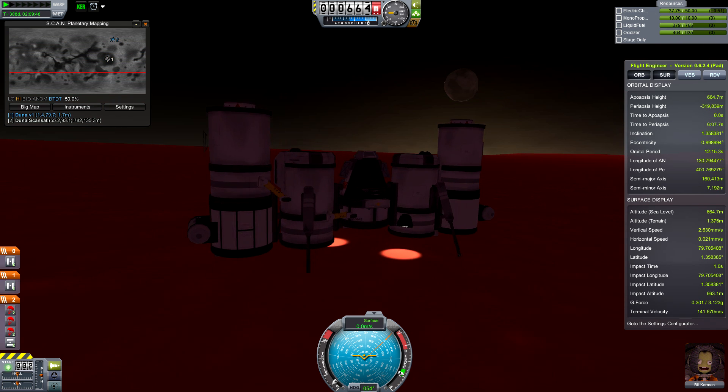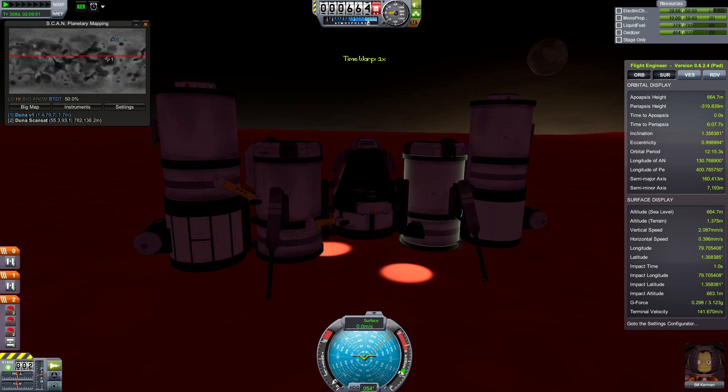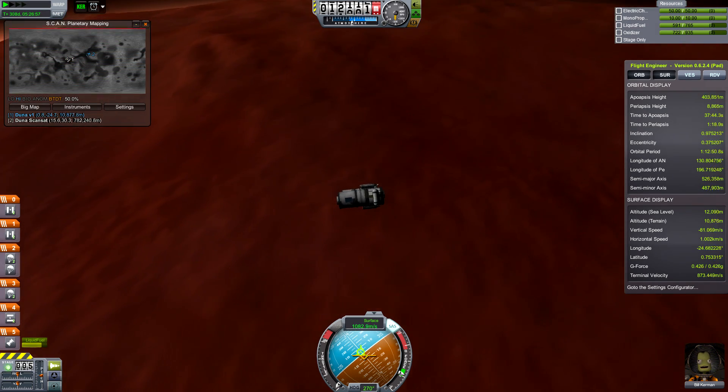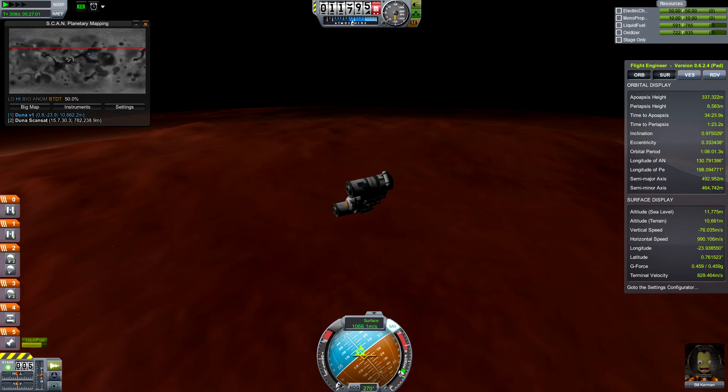Oh dear — what did I break? I broke my engine! Quick, hit that quick reload button. Whew, okay, that was a close one. We almost crashed into the planet and lost an engine. Fortunately, we get to try it again. Yay for video games.